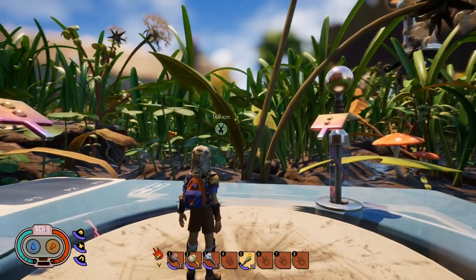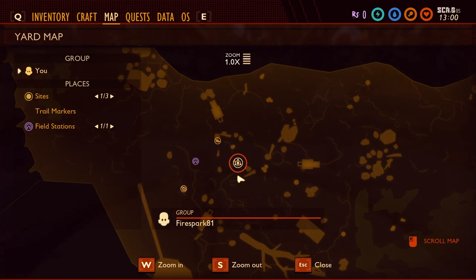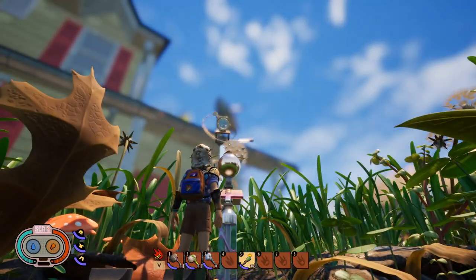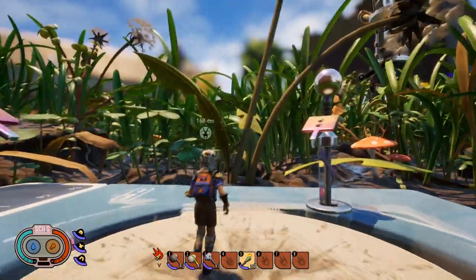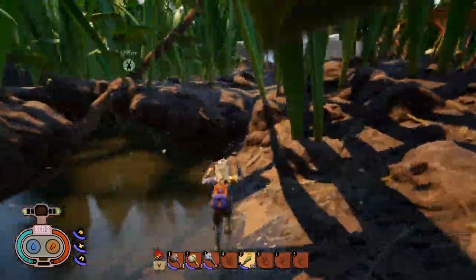In order to get to the Ant Den, you can see where I have it marked over there on the map. If we're on the mysterious machine here, you just want to look over — there's the house. Look at the house, turn right, and then run straight and you will run into the Ant Den that we are looking for.